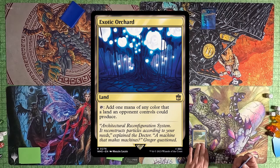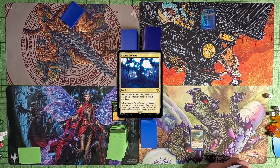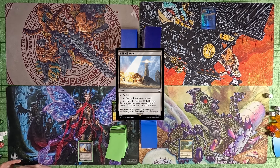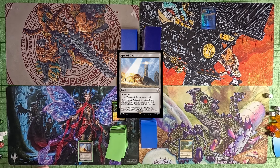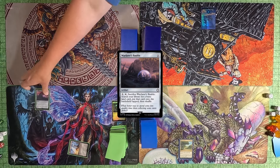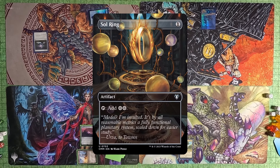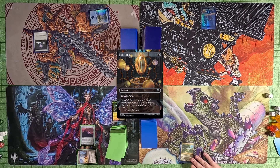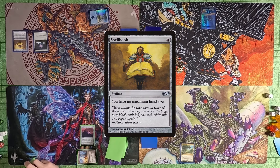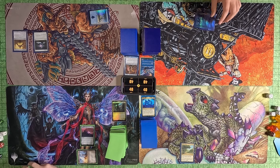It starts off with me in play. I play an Island and pass to Justin. Justin plays an Exotic Orchard and passes to Toby. Toby plays a Helios One and then a Wayfarer's Bauble — I had to reread it because I thought he said something else. He passes to Tyler. Tyler plays an Island, then a Sol Ring, then a Spellbook, and passes to me. I draw my card, play an Island.